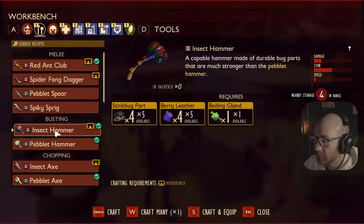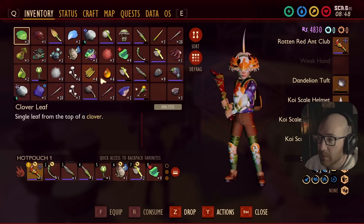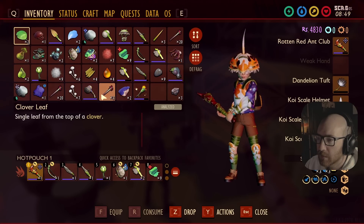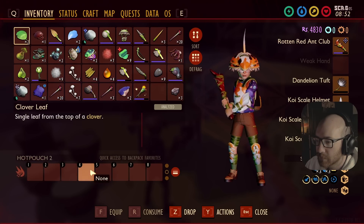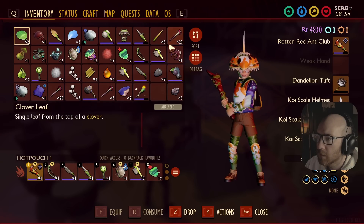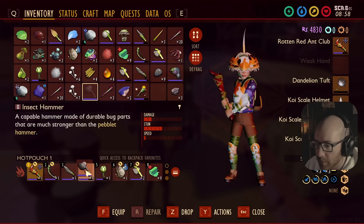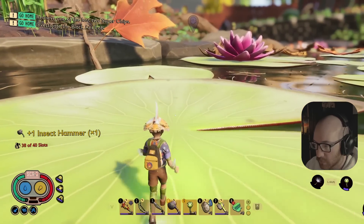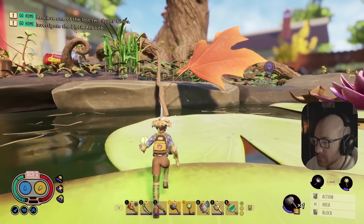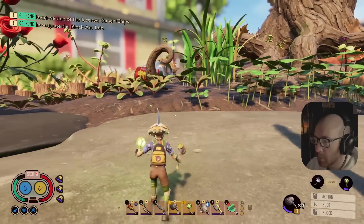Oh wait no no, we're good! Insect hammer - yes sir! Okay so inventory - I wish the stuff would just go to the end, you know what I'm saying? Where the fuck - oh okay there it is. This hammer, let's just put it in place of the spear. Alright look at this - now I feel good! Now we got the insect hammer, we ought to break out these molars and upgrade a bunch of shit.